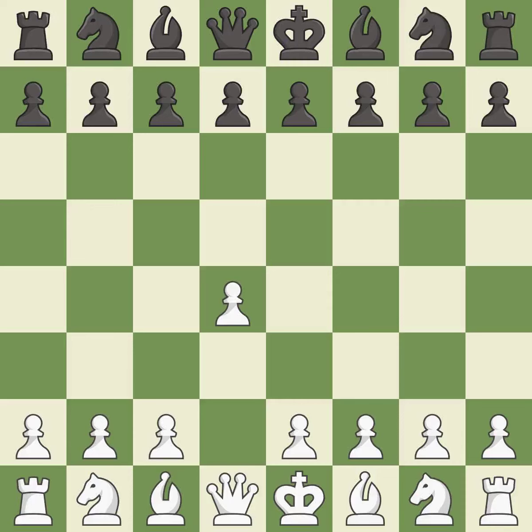Opening with the Queen's Pawn controls the center and usually leads to a more positional development of the pieces. The Indian game begins by controlling the important E4 square with the Knight, rather than a pawn.